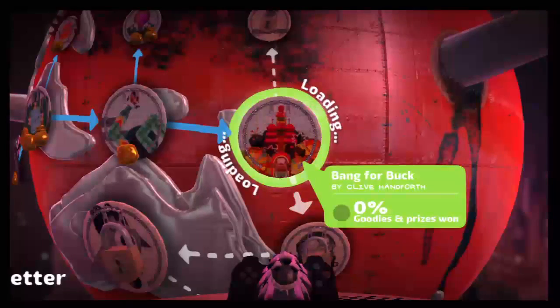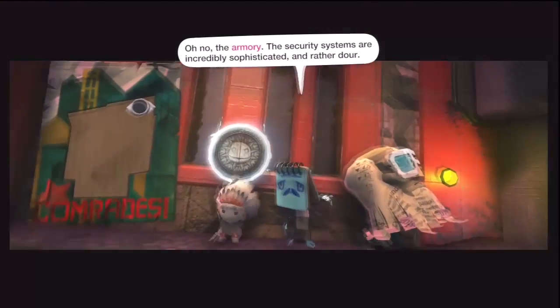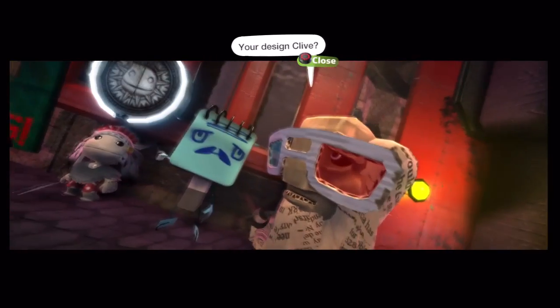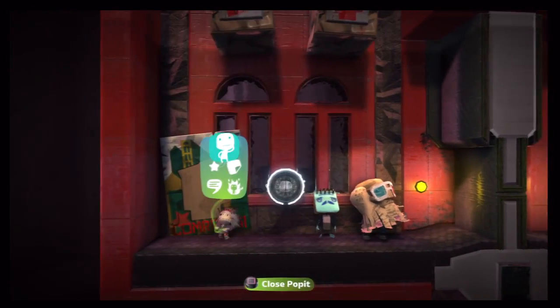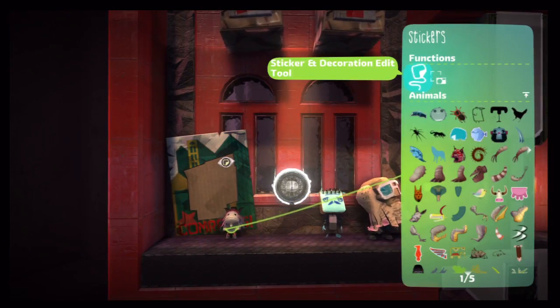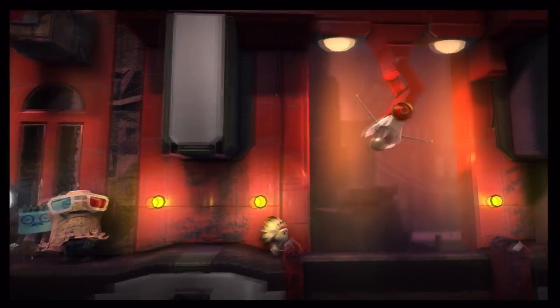Hey there YouTube, here's Level 5 in World 3 — this one's called Bang for Buck. It's actually a long one and it's also two parts. It also has your first four-times multiplayer part, so this one's a big one. As you can see, we needed the red fist sticker here, so it is a two-parter.